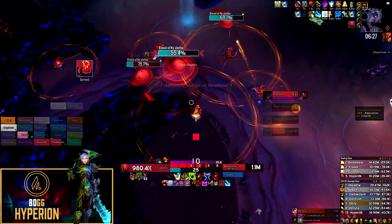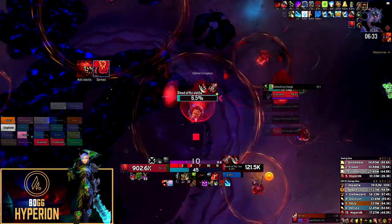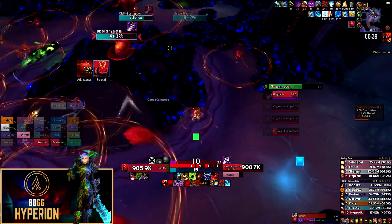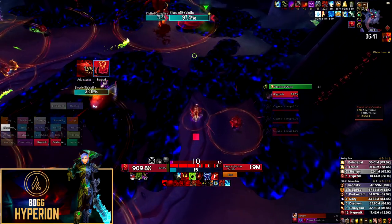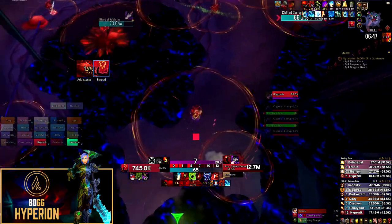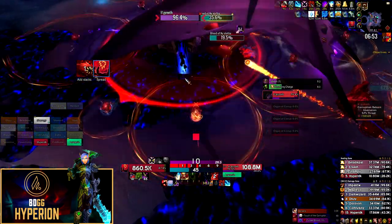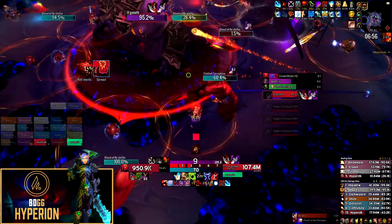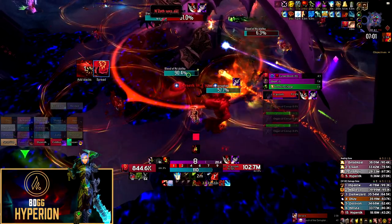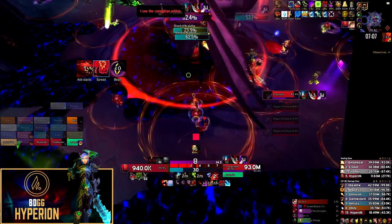In the last Il'gynoth phase, flip the boss 180 degrees to face the back of the room instead of the front. This frees up a lot of space for people normally standing in the back, and for the dispel strategy allows your entire raid to use the entrance area — which was unused by DPS for the first three phases and should be completely clear. Thanks so much for watching; leave any questions or tips in the comments below. Thanks to Lousy and Champi for helping with this video.